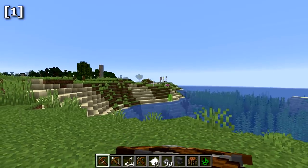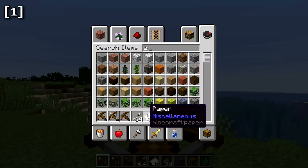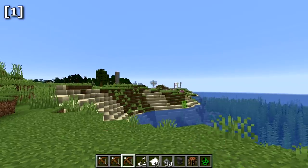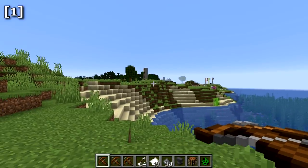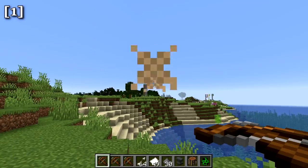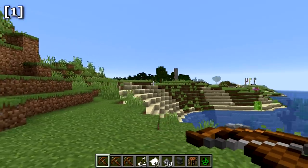You can pre-load a bunch of crossbows in your inventory, then quickly switch between them in battle for rapid fire. After firing, it takes a little longer to reload. That is the crossbow — a new weapon in the game.